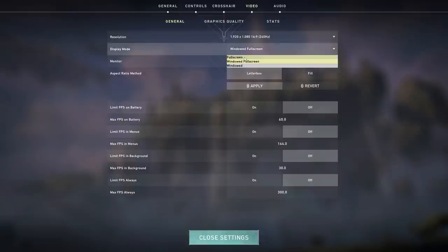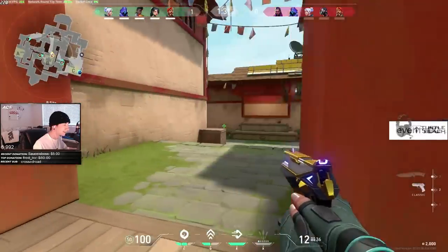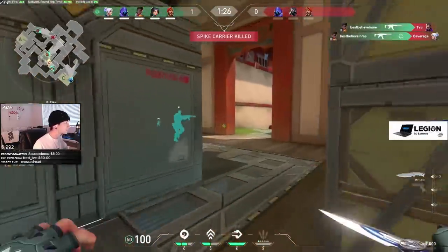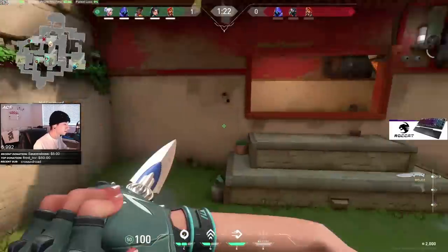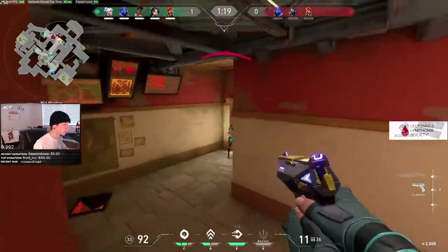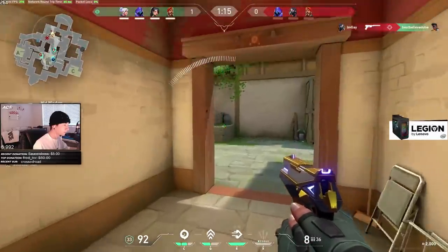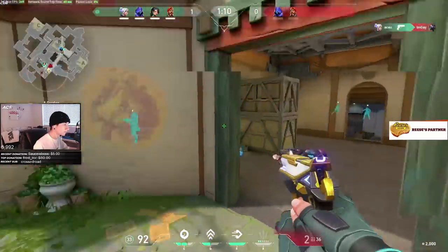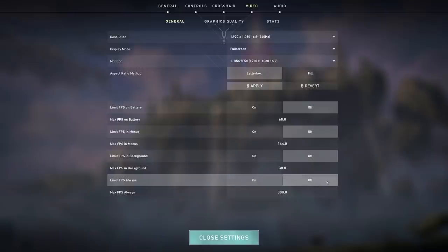Moving on, we have the display mode option, which should always be set to full screen. It's annoying since every time you alt-tab it minimizes the window, but full screen will give you a big FPS boost since your computer's processing power will only be focused on the game. It will also reduce your monitor's input lag — the time it takes an event on the game's server to appear on your monitor. You always want input lag as low as possible for the fastest reactions. Make sure this is set to full screen, not windowed full screen. The FPS limit options below that should all be turned off.